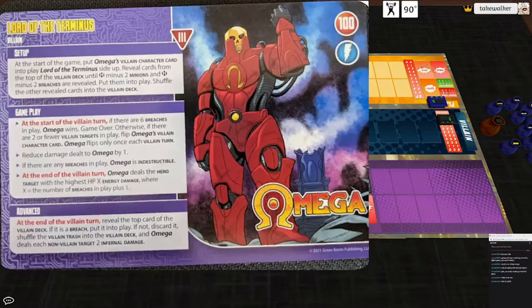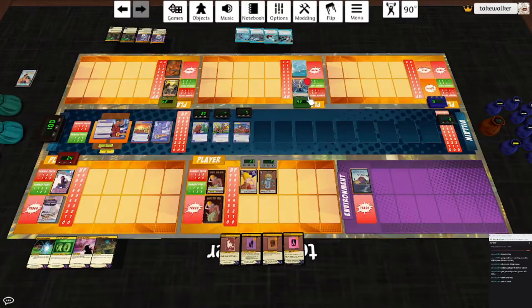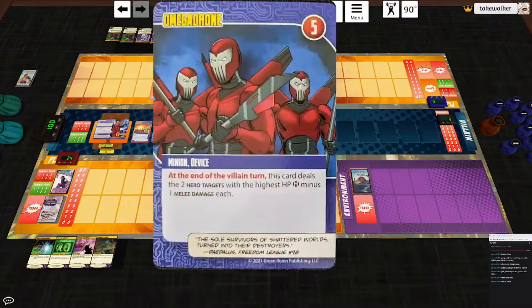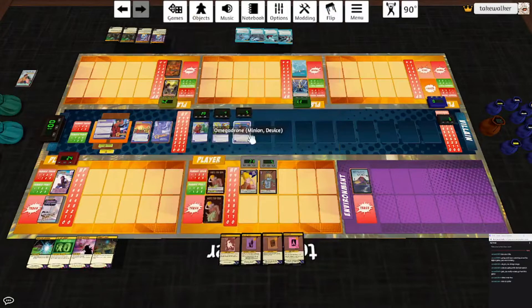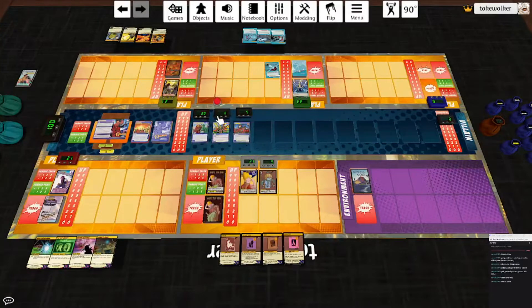End of turn he hits the highest for four: one plus one plus one, that's three damage going to Captain Thunder. The Annihilists deal the hero target with the lowest HP infernal damage — that's Orhu. They need to go. Then destroy a hero ongoing or equipment card. They really need to go. And the Omega Drones deal the two hero targets with the highest HP three melee damage each. That's Chrono Ranger and Doc Havoc. I'm going to play Ionic Blast and use the power — Captain Thunder deals a target four lightning damage, then he deals himself two. We'll hit the Annihilists. He hits himself and draws a card.